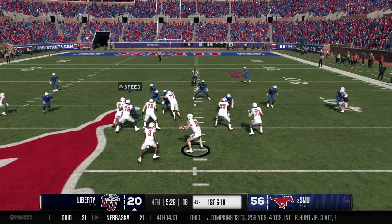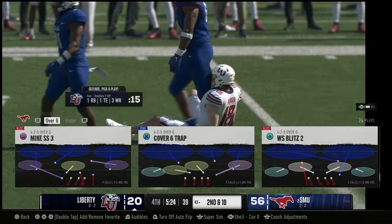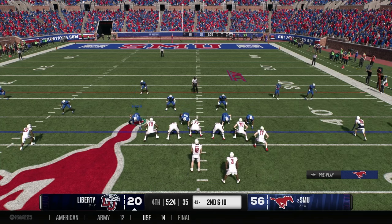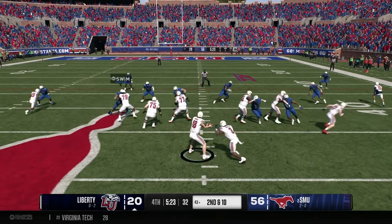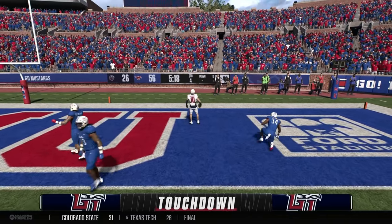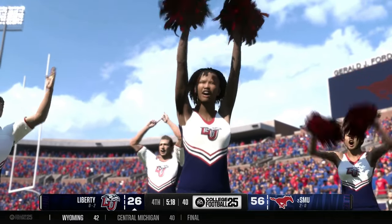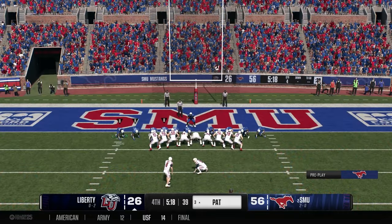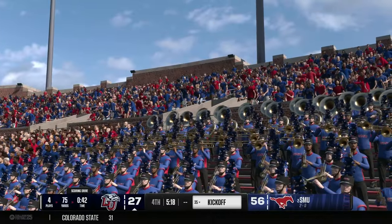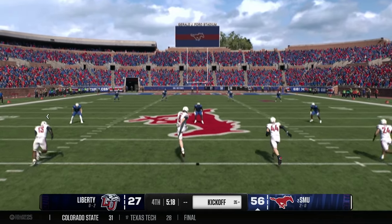First and 10 from the 43 — quarterback play fakes, drops back, scrambles, and tosses it up after being drilled — out of bounds. Second and 10 — quarterback drops back, hands off, then keeps it and throws. It's complete to number 10 — touchdown Liberty! The backup quarterback uses play action to freeze the safeties and throws a touchdown pass. It gives them a little life, but this one seems too far gone. You'd like to see your team fight in the second half.